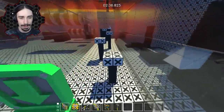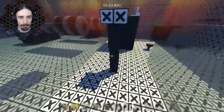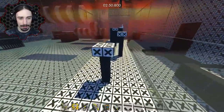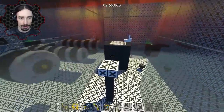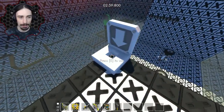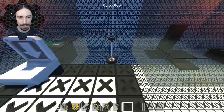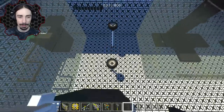Okay, stairs - oh checkpoint, awesome! That is an awesome idea. Now if we fall we can continue from here by going up those stairs - that is brilliant, I like that a lot. We're doing pretty bad, but no problem - I'm okay with that, we can do this. The hard part is just not accidentally overshooting it. Another checkpoint - oh, that is not a checkpoint. I don't like that. That's interesting.